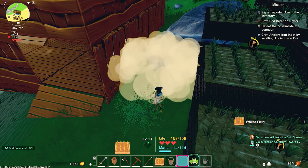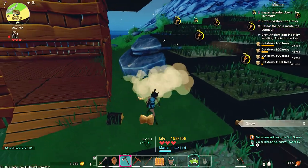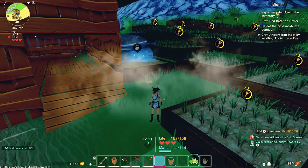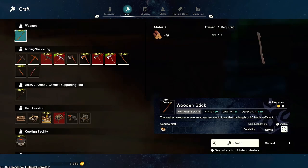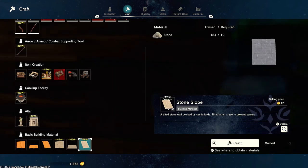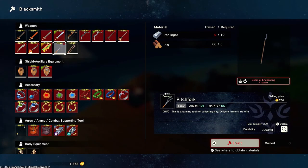Do I need a special item? I think I need a special item. Why am I on ammo? Is there anything in the blacksmith for collecting hay?